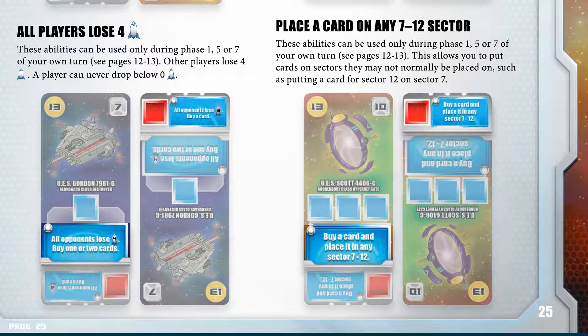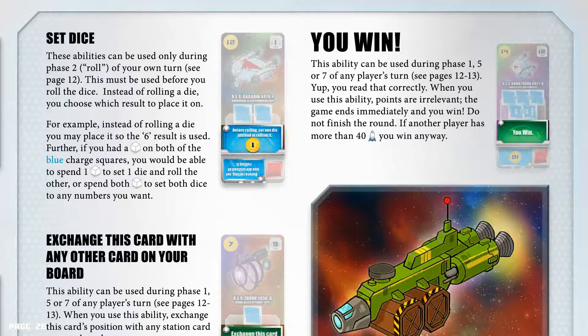Set dice abilities can only be used during phase 2 (Roll) of your own turn, and must be used before you roll a die. Instead of rolling a die, you choose which result to place it on. For example, instead of rolling a die, you may place it so the sixth result is used. Further, if you have a charge cube on both the blue charge squares, you would be able to spend one charge cube to set one die and roll the other, or spend both charge cubes to set both dice to any number you want.